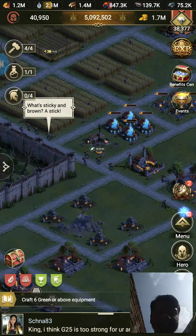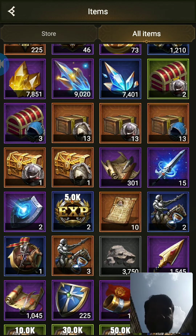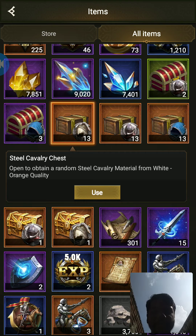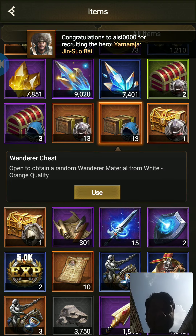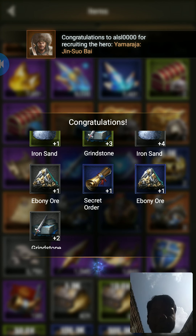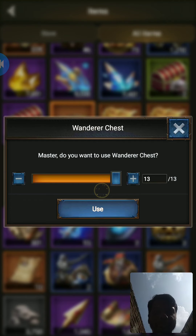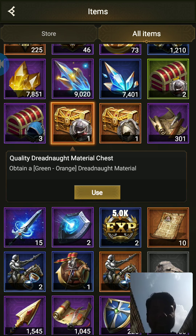First, let us check out how to get the equipment materials. You can get them from the KvKs — these packs here. Try to open them when you have a lot saved up, so that you have some chances to get higher quality. I would not recommend opening them when you only have 13, but since I am going to make a video, I am going to open them now.